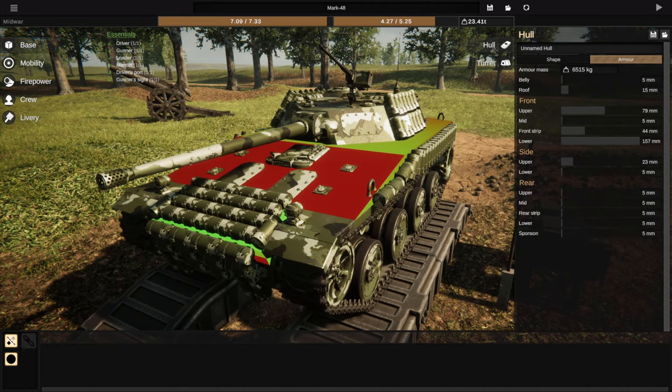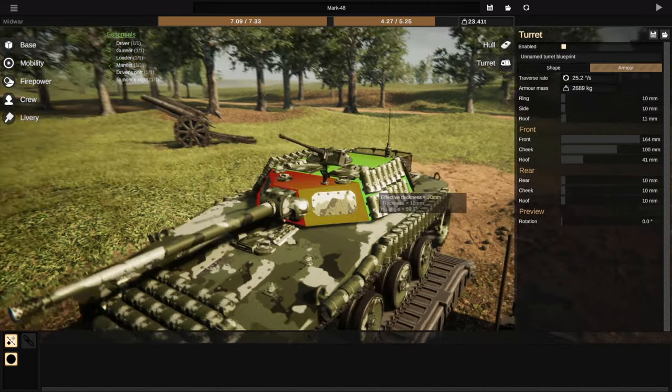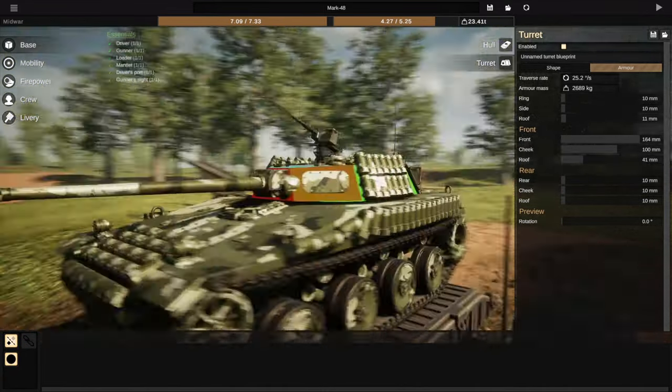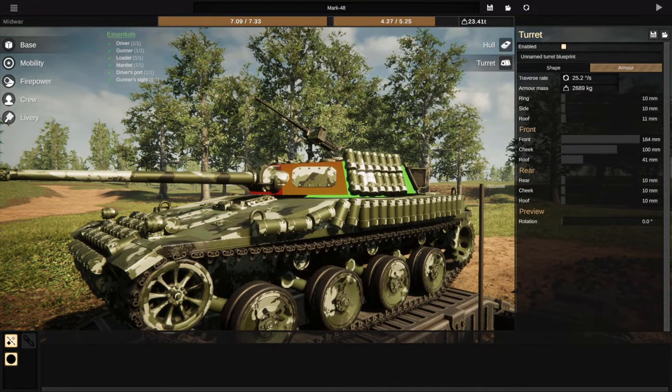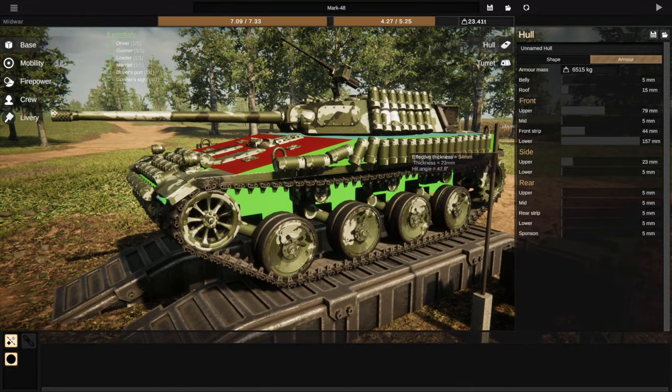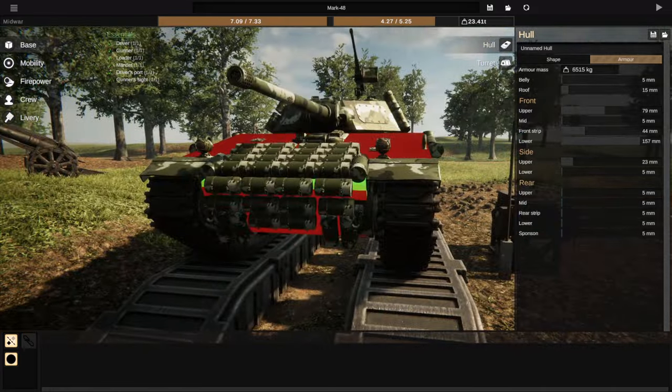If we go to base turret armor, you can see we have no armor on the side plate either — which is actually a good place to put the ERA. And we have very little armor here too. So let's go ahead and face this off against another Mark 48.